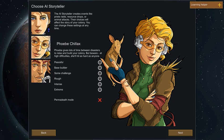Then there's Phoebe Chillax, which is basically the easy mode of the game. She throws easy challenges or good events at you.